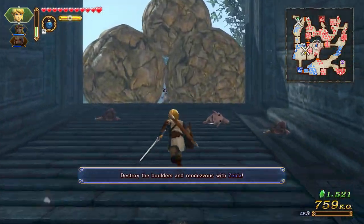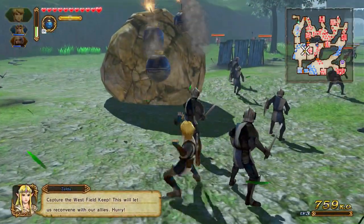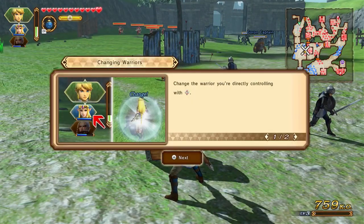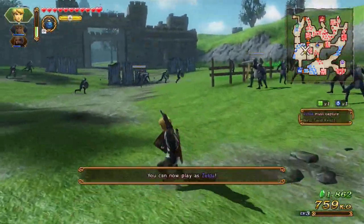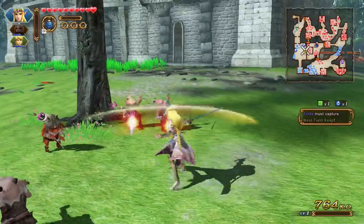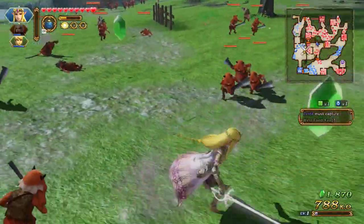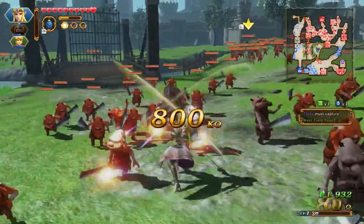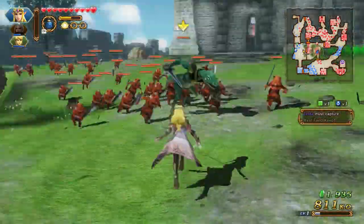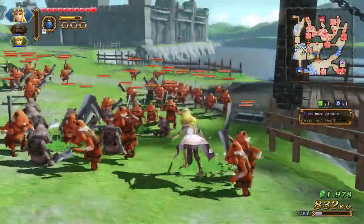I got to level up - I'll talk about that more later. You can toss a bunch of bombs with ZR, it's pretty funny. You can change the warrior you're directly controlling with the d-pad up button. As the scenarios progress, the number of warriors you can control increases. Zelda must capture Westfield - she's in a completely different section. Let's see the different combo attacks for Zelda - there are all these different combo attacks available.